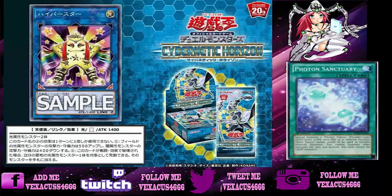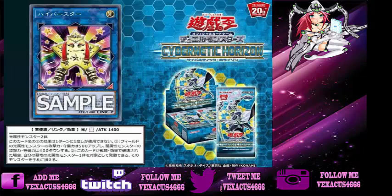Photon Sanctuary says: special summon two Photon Tokens in defense position. These tokens cannot attack or be used as synchro material monsters. You cannot summon other monsters the turn you activate this except for light monsters. That's where Hyperstar comes in — for Galaxy-Eyes, Blue-Eyes decks, or anything that runs light monsters. Let me know what you guys think about Hyperstar and also about the older card Photon Sanctuary, which they actually gave out in Premium Collection Tins and Battle Pack 2: War of the Giants.